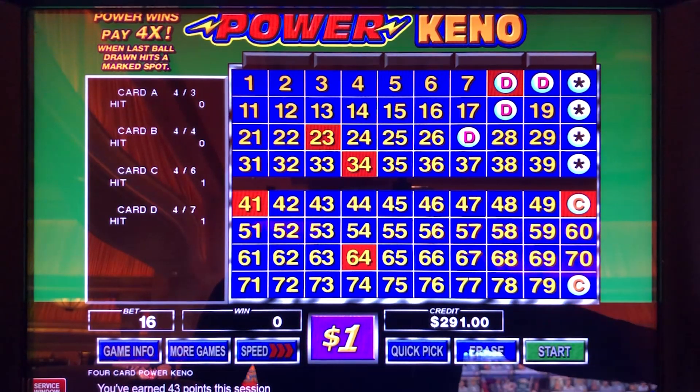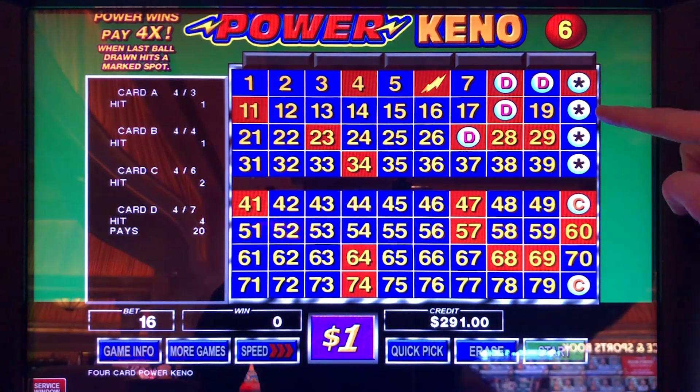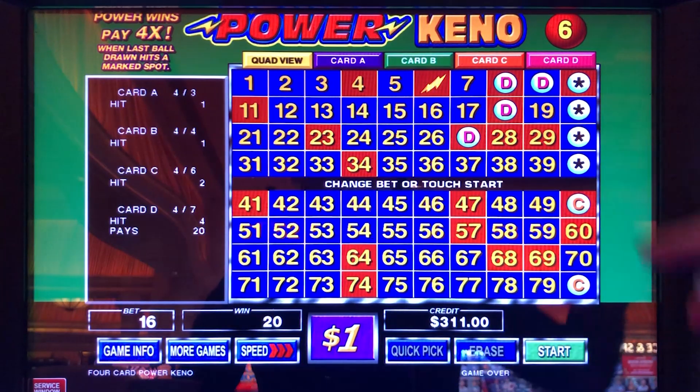I'm pretty positive I converted some people to PK fans, especially that PK-3: 10, 20, 30. A little bank builder. That would have been great if we would have hit it — it would have been $180 with one of those numbers.